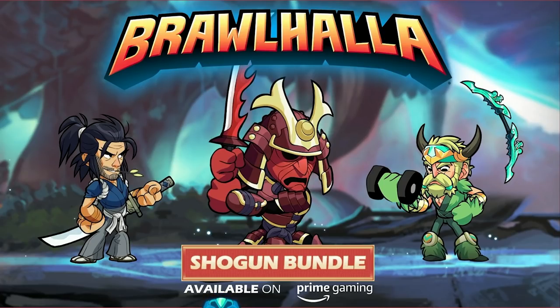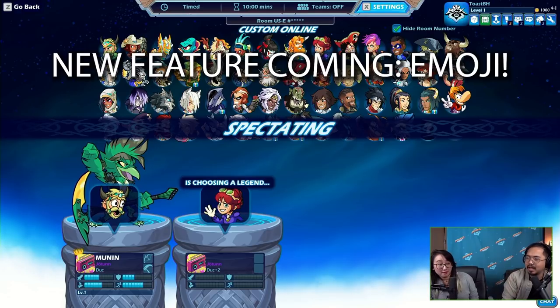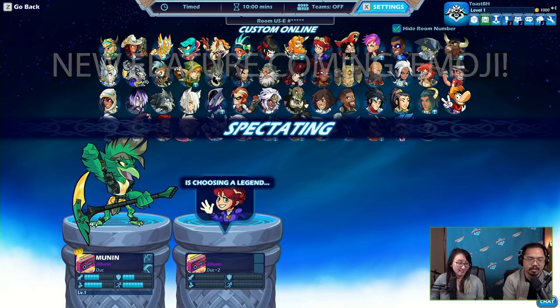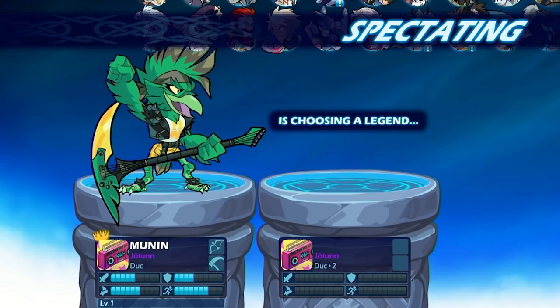Also, if you have Amazon Prime, you can get this bundle of items completely free as well. You get the Koji Shogun skin, an emote — the curling one — and you get bow emojis. Emojis are coming; they didn't say exactly when.